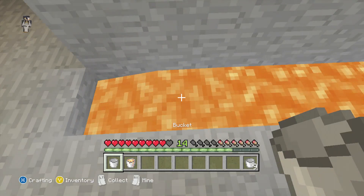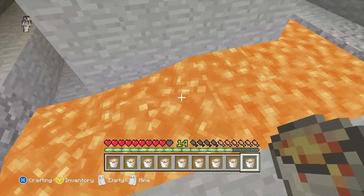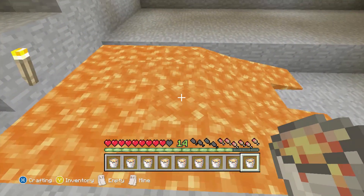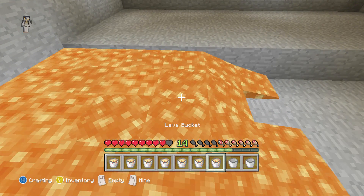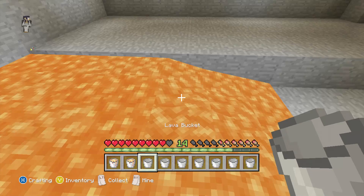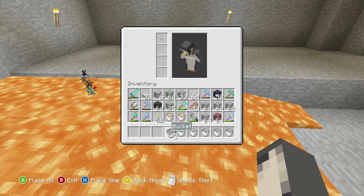Okay, 11 buckets — maybe I should have got even more. Oops, I emptied it — I might have wasted a bit of lava there because if you empty lava on lava it just wastes it. This has to be done perfectly; it can't be flowing or it'll look weird. I've got to do every block with lava, which is where it gets annoying. I'm already losing track of where I've done and where I haven't, but I think it's going all right so far.